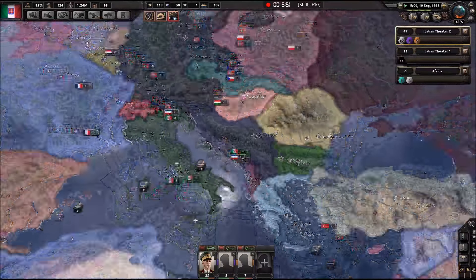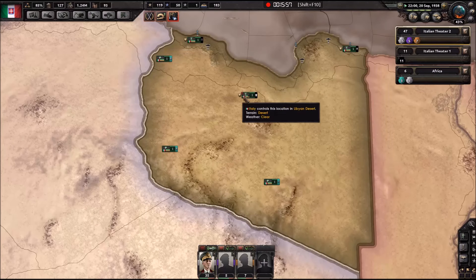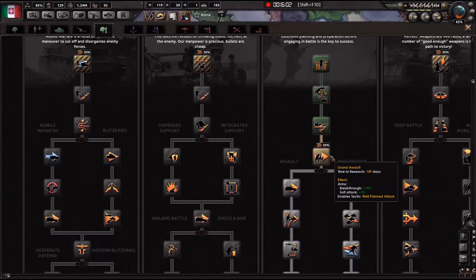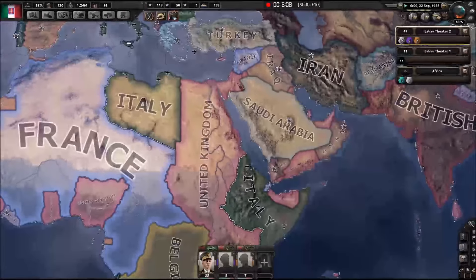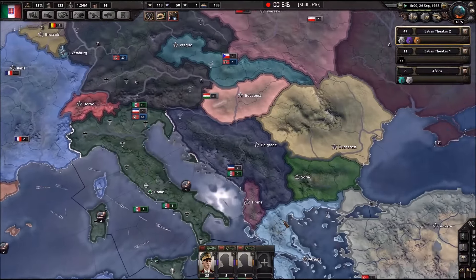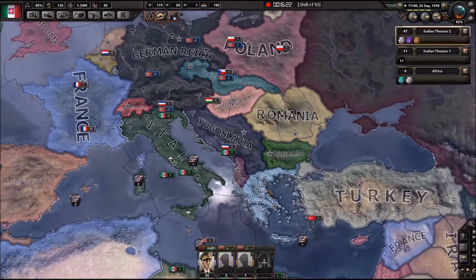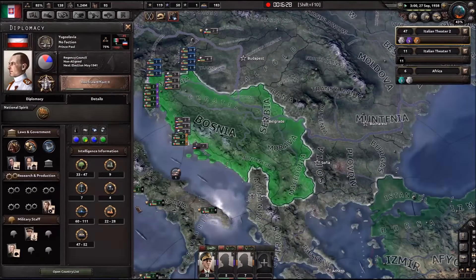I actually didn't get Yugoslavia, but oh well. We need to deliver infrastructure. With those claims I can take Yugoslavia which has 30-40 factories. I can take Albania which is kind of crap, but I can also take Greece which I guess would be 50-60 factories - that would be really nice, but unfortunately I didn't get that.